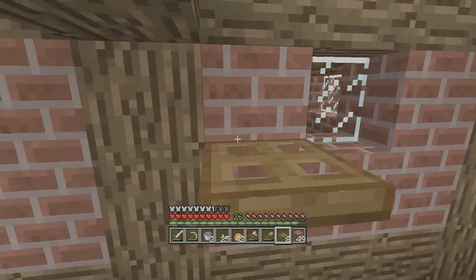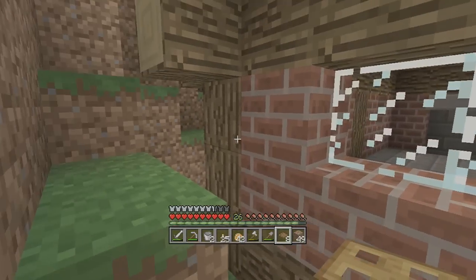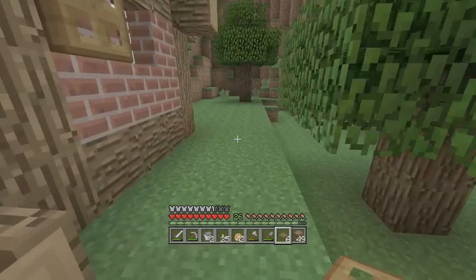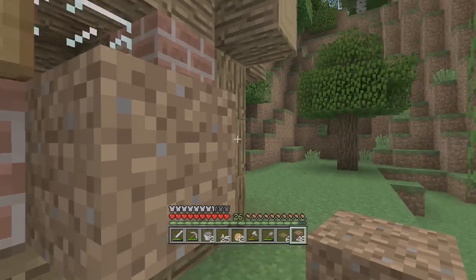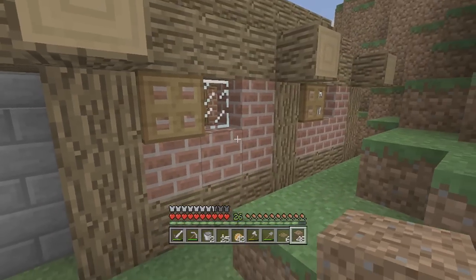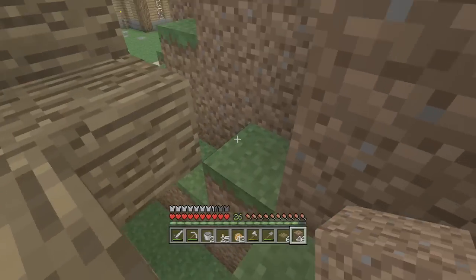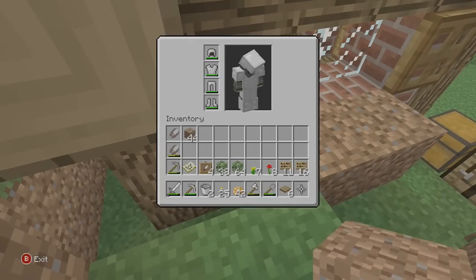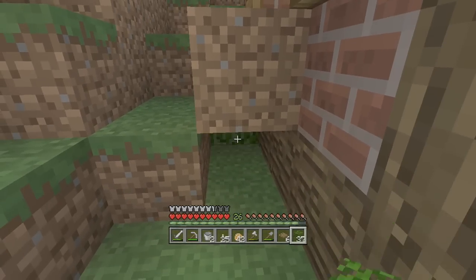These are looking nice already - it's just a little bit of detail. This one's a double, voila, looking good. Next we'll add one here - I think I did it like that, I can't remember if that's how I had it set up in my creative world. We'll add these all the way around. Now let's get some oak leaves and throw them down here.